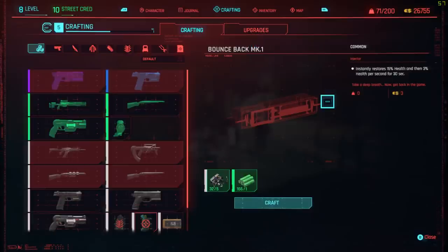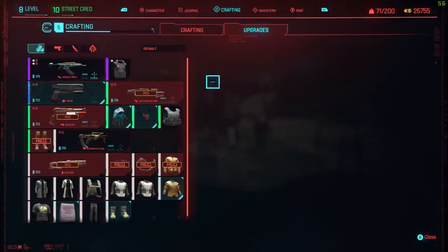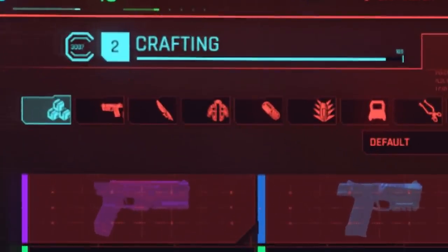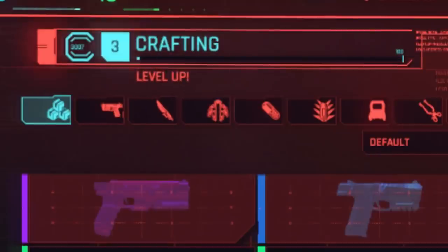Get junk, break it down, craft level 1 bounce backs, break them down, then sell your uncommon and common materials. Easy. As a bonus, you'll get 14 XP every time you craft. So not only are you improving your bank balance, but your experience too.